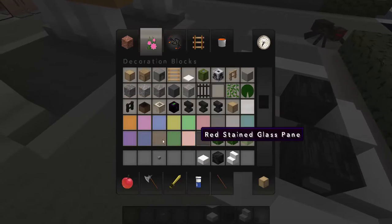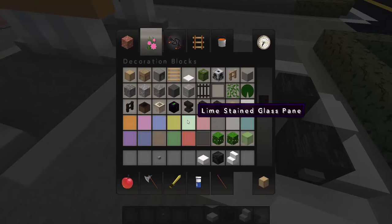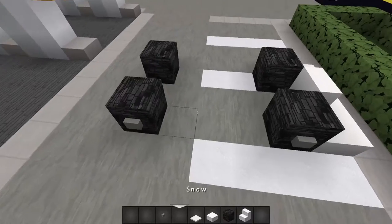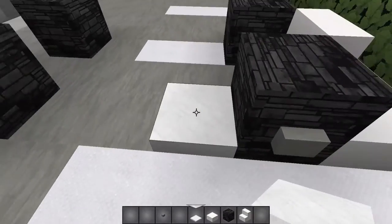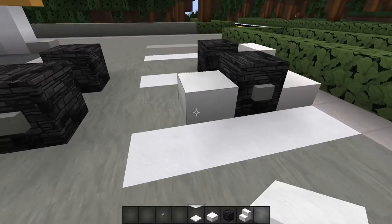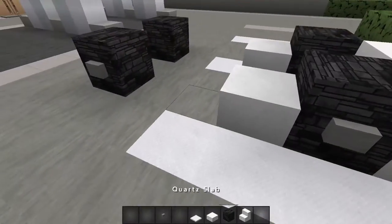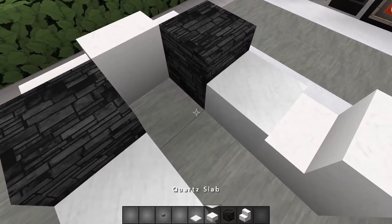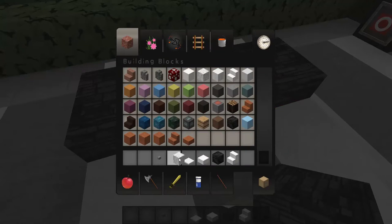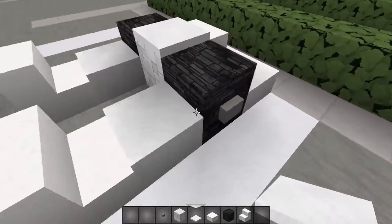What you want to use next is snow — not the snow block but actual snow layers. You want to build a row of five snow blocks: one, two, three, four, five — same on the other side. Then you want to place a quartz stair right behind it facing this way. You also want to place a snow block here — you'll see later why it needs to be right there.